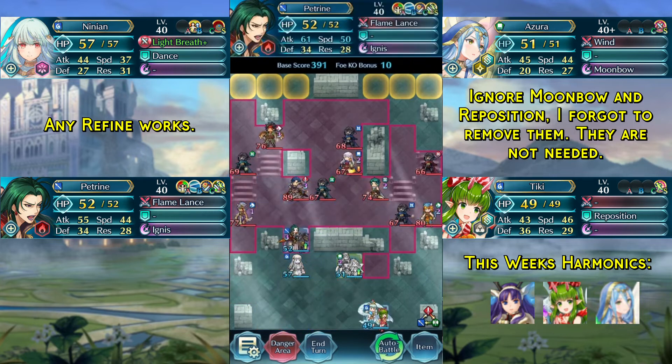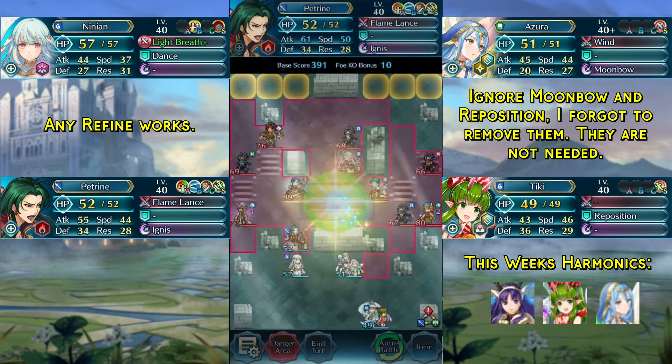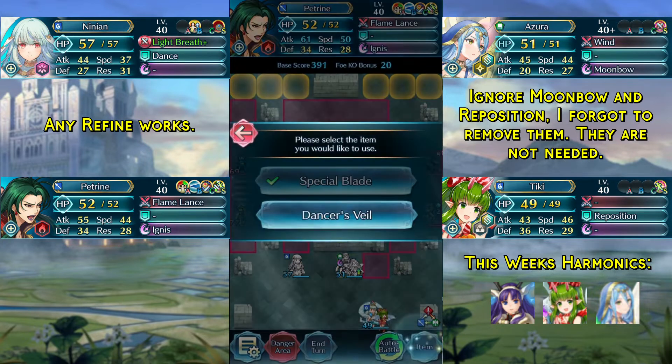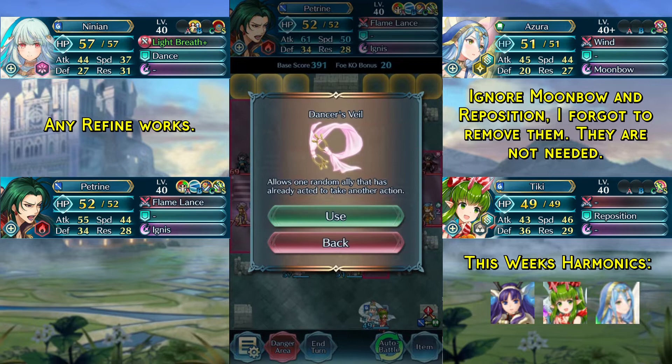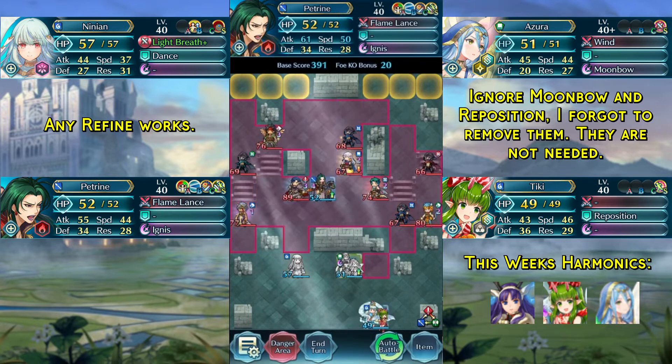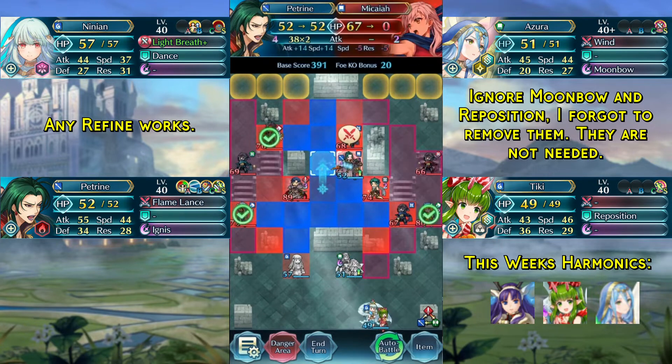We want to kill this green thief next, and to do that we need to use the special blade to charge our Ignis. We kill the green thief, and now we sadly have to go for a 1-in-3 on the Dancer's Veil since it has to hit Petrine. If you don't get it, you need to restart — luckily it's turn 1. But trust me, if I could avoid doing this I would.